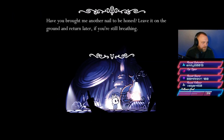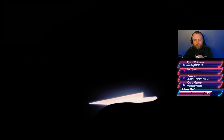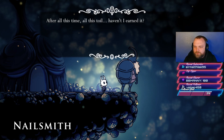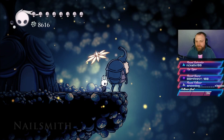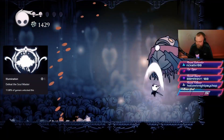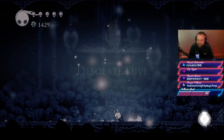Another very beneficial NPC is the Nail Smith, who upgrades the damage of your nail using geo. Later upgrades require pale ore. Once you've completed all nail upgrades, you have two choices tied to achievements: kill the Nail Smith with the pure nail, or let him live and reunite him with his brother. Next, we defeat Soul Master, a step up in difficulty that can take a few attempts, but once you learn the movement patterns it's manageable. Defeating Soul Master also unlocks Desolate Dive.